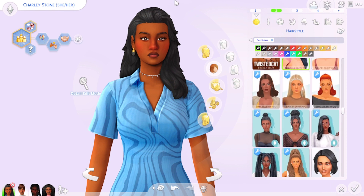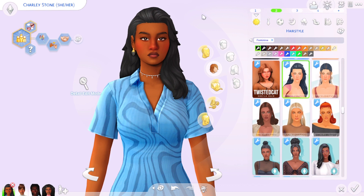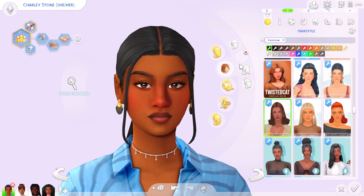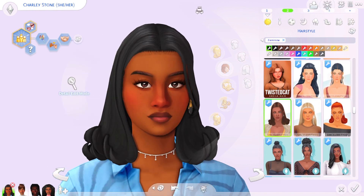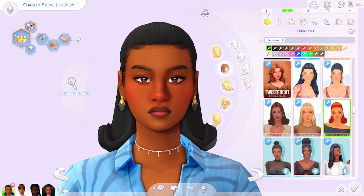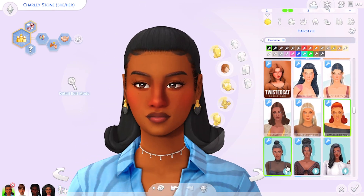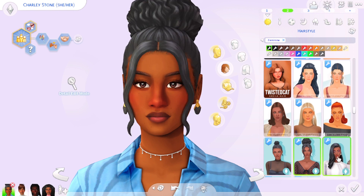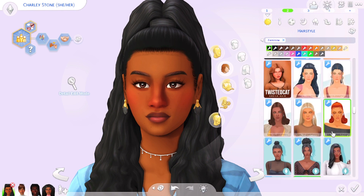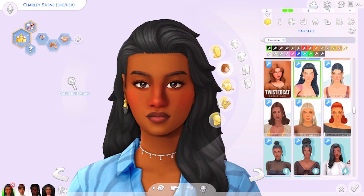Another one of my favorites is by Sim Celebrity. The best way I'd describe their hair is very sleek. This one is actually what I put on Raven in my Moving On series — this was her hair in the thumbnail. And this is Raven's default hair that I was using at the beginning of the series. I don't have too many of their hairs in my game but the ones I do have serve a specific purpose.